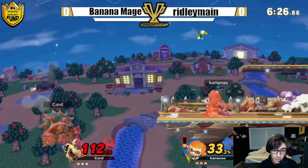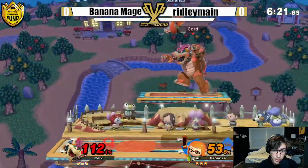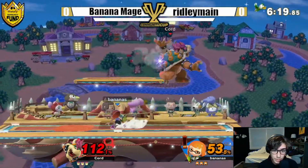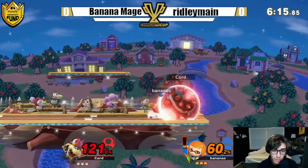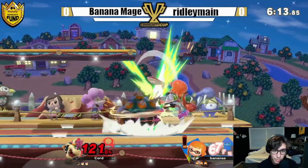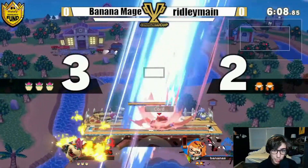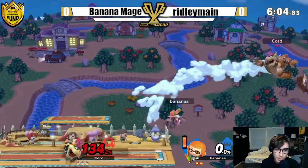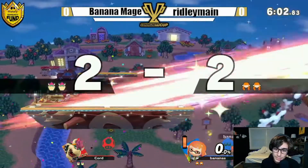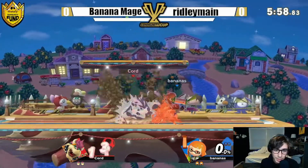Banana's getting it the third time — the third time's the charm. Goes with the splat roller but Bowser's keeping that distance with the flamethrower. Now Inkling is starting to run a little bit low on ink. That's a good grab, but there's the frame-six up-B out of shield — has to go with the two from the forward air, but reads the roll in with that up smash and Ridley Main is now up a stock.